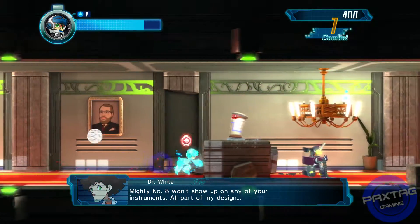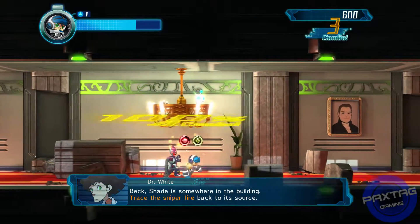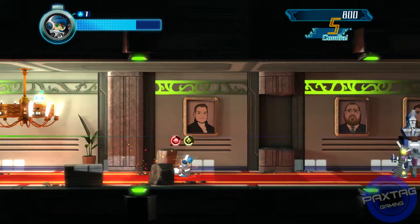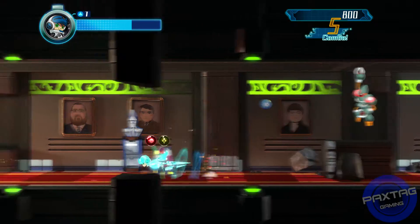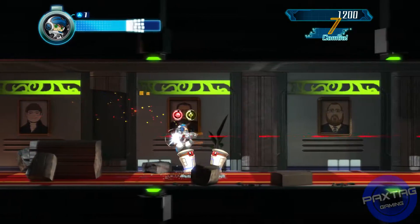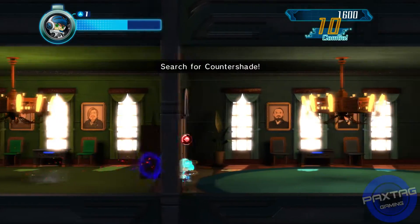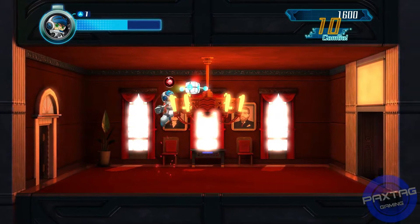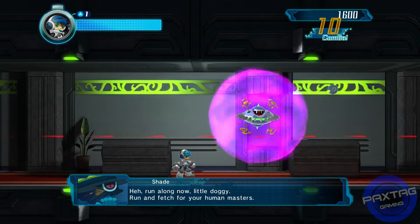What that means is you hit an enemy a certain number of times to the point where they become stunned - pixelated blocks float around them and they turn into a different color. The colors vary between enemies, but once that happens you use your sprint ability and rush through them. That's the absorption feature, and to get these combos you need to achieve 100% absorption on each one, so you have to sprint through enemies as soon as they become pixelated.